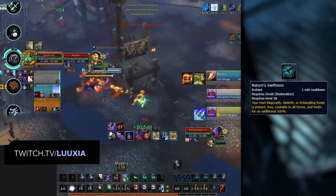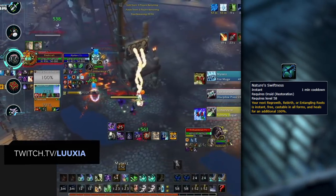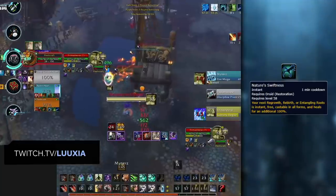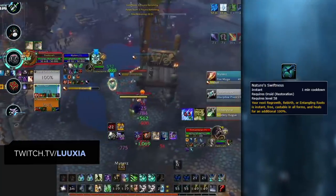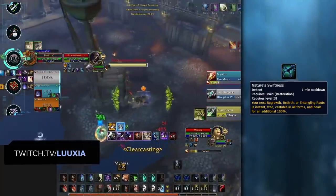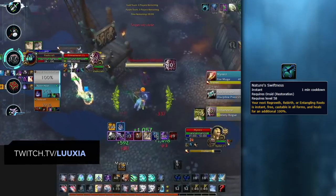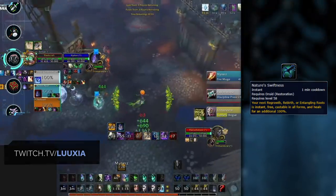The last important buff to look out for with Resto Druids is Nature's Swiftness. While you shouldn't expect to ever be able to purge it before the Druid can use it to top someone, you at least need to be aware of this cooldown and the fact that Resto Druids can use it to heal someone to full if they're out of CC. So if Nature's Swiftness is ready, either make sure you don't allow the Druid to get it off during a setup, or if you can't stop it, just don't overcommit for the kill.